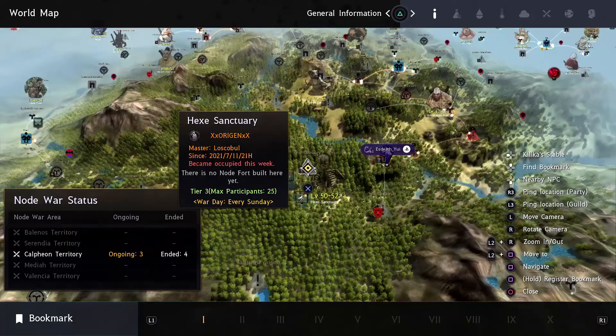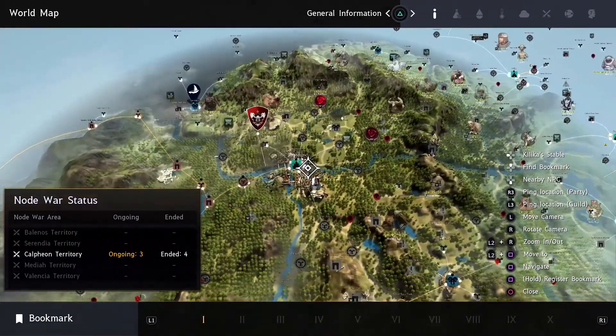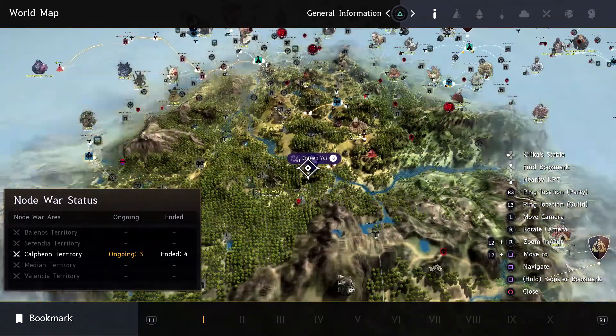If you do have the node, you can just auto-path there and it will take you to the entrance of the area where you're going to want to start your grinding.